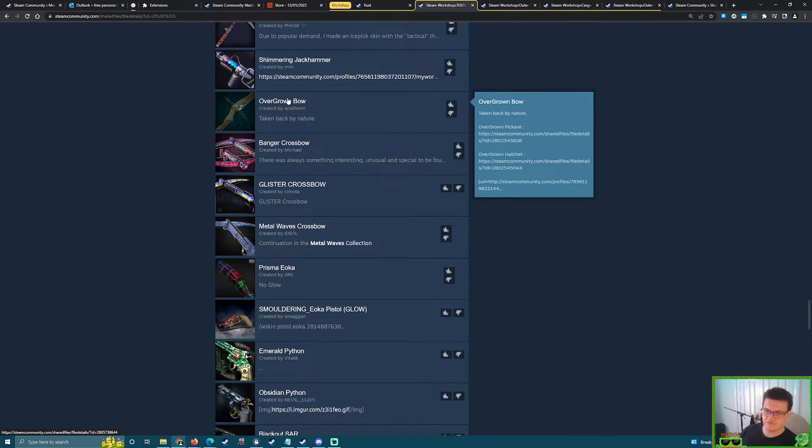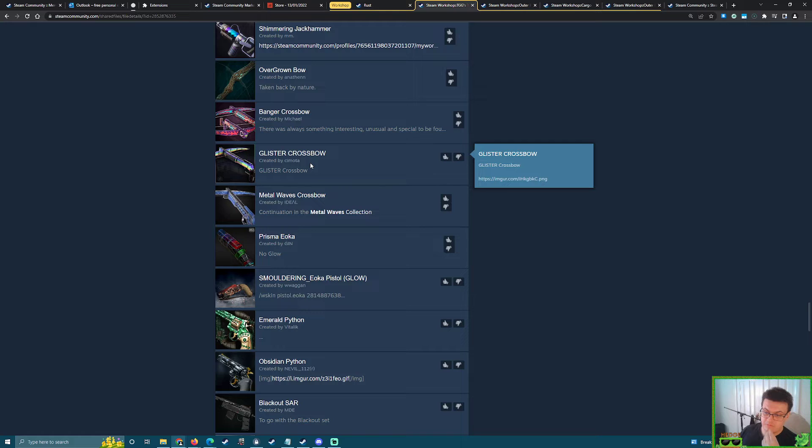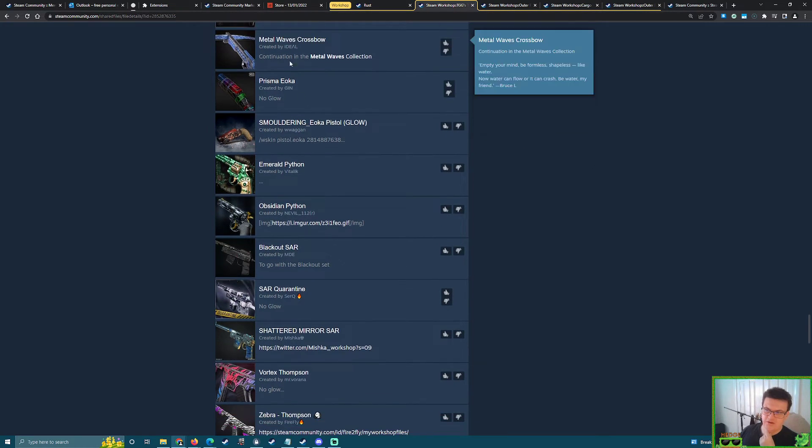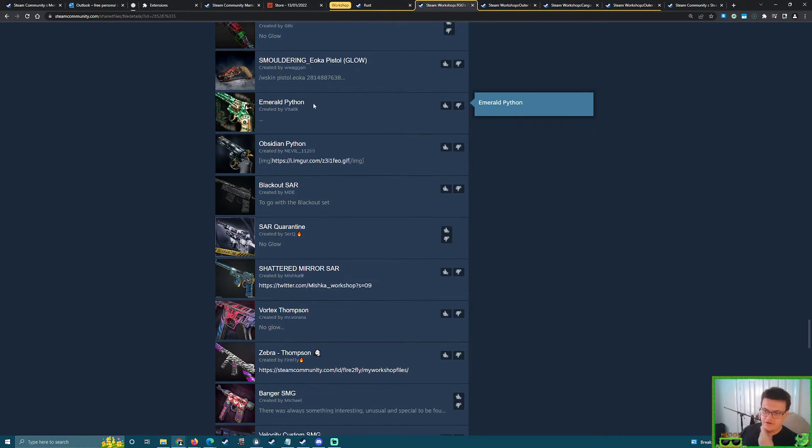Banger Collection — this appeared mainly earlier this year and late last year, not a bad shout. Glister Crossbow — maybe the reason we didn't see Glister Tier Three is because there are boots in the Glister Crossbow; that's not a bad idea. Metal Waves appeared late last year — I think we had a bow and another item. Blackout Saw — you know what, I completely forgot about this one.